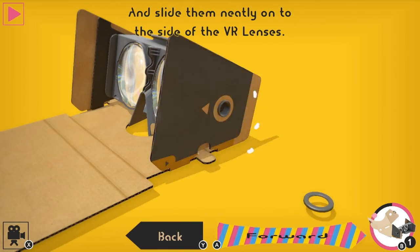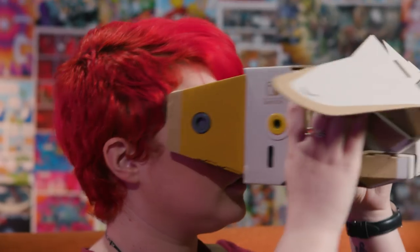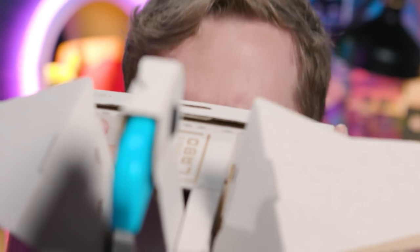Put together, Labo VR looks similar to a pair of mobile VR goggles, with you attaching the toy-cons over the front while you hold the device in place over your eyes.